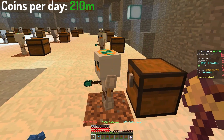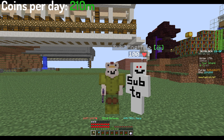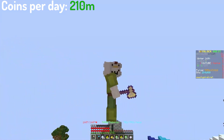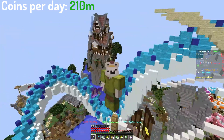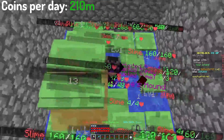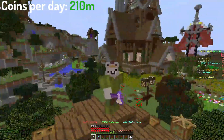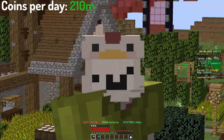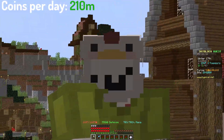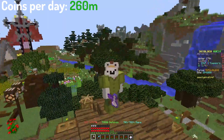Minions are if not the best passive money making methods. This is where you need the alt account. The alt account should be in your co-op and it should have a Floor 7 completion in order to use the Wither armor. Your alt is gonna AFK slime minions, which if all maxed out should make around 50 million coins per day. This totals to 260 million coins per day.